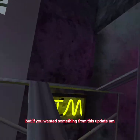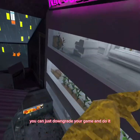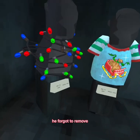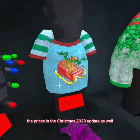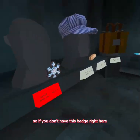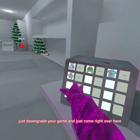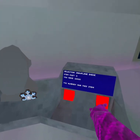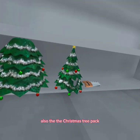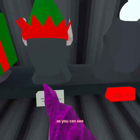But if you wanted something from this update, you can just downgrade your game and do it. There's one more thing — he also forgot to remove the prices in the Christmas 2023 update. So if you don't have this badge right here, just downgrade your game, come over here, and just buy it. Also the Christmas tree pack — you can still buy that, all the flashback stuff, as you can see.